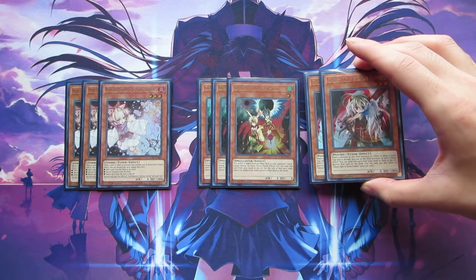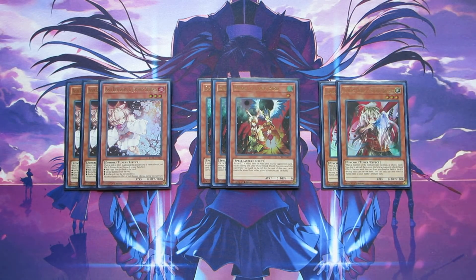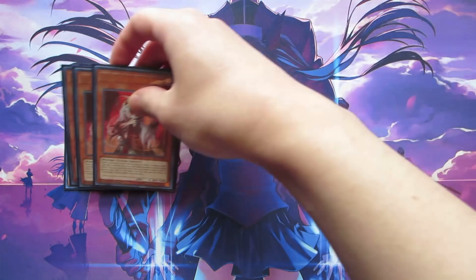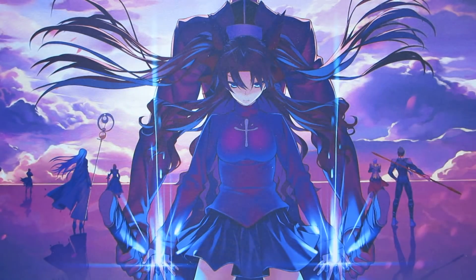The last hand trap I play is two copies of Ghost Ogre and Snow Rabbit. I only play two copies because she has a once-per-turn effect so you can't use multiples in a single turn, and she's a little less useful than Droll & Lock Bird and Ash Blossom in this deck. It's nice to hit field spells and big monsters when they activate their effects, but other than that she's not as useful as the other two. So that does it for all of the monsters.